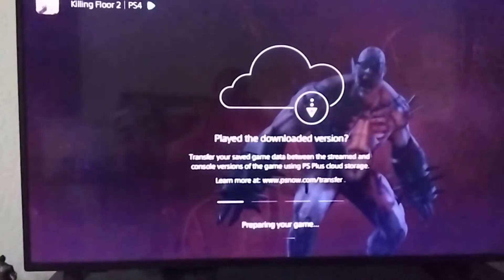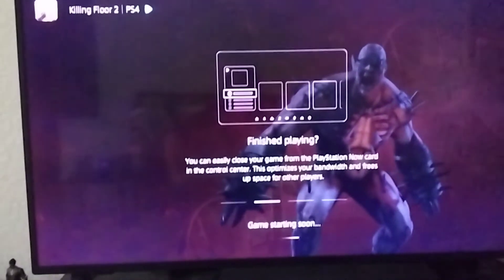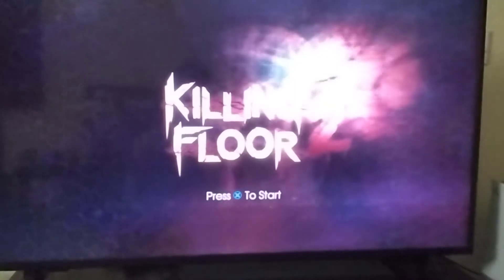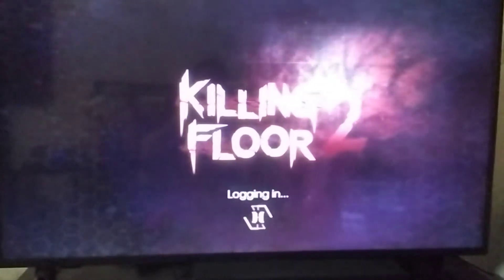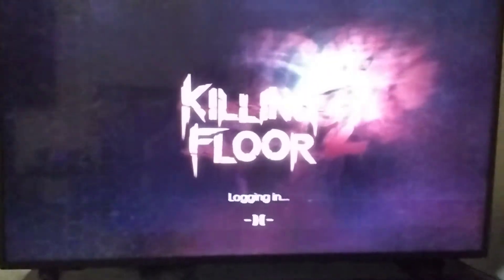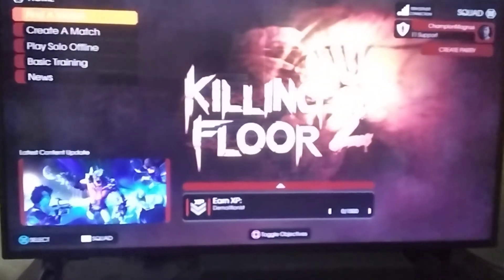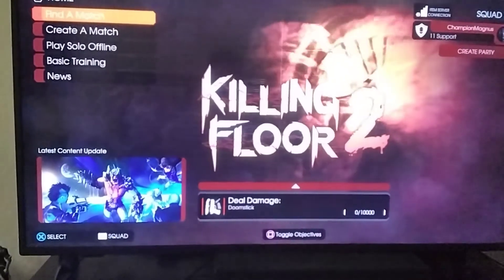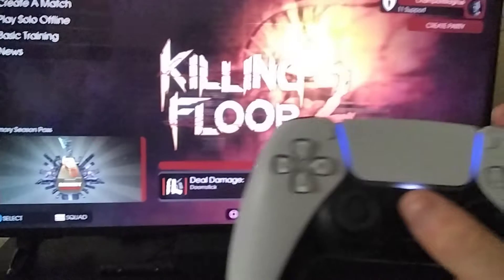I've just done this a moment ago, so it'll ask me to override games. I'll pause this until it loads. Alright, so here we are — I've got the streamed version loaded. Now when you start a streamed game, what you'll do is you'll press the PS button on your PS5 remote — that's this one right here.